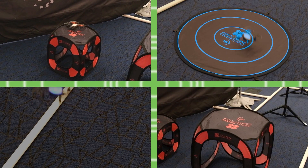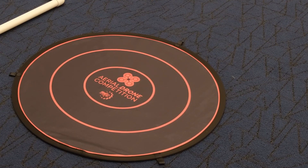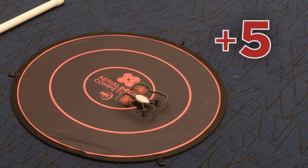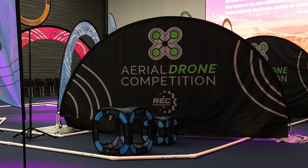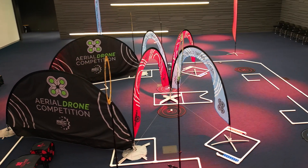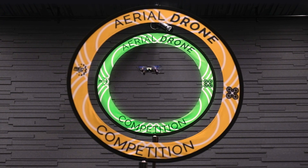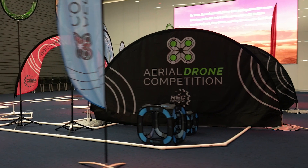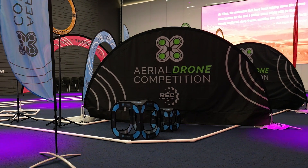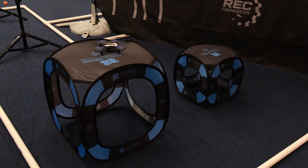As the match draws to a close, each team will have to decide between one of four locations to land their drone to earn points. A team will earn five points if they land on a landing pad of their own alliance color. Teams can earn higher points by landing in their alliance blackout zone. Teams may only enter the blackout zone during the last 45 seconds of the match and must fly through both keyhole gates first. Once in the blackout zone, pilots will not be able to see behind the blackout curtain and will need to use their visual observers to guide them to landing. Communication skills will be critical.